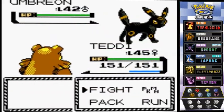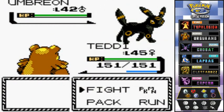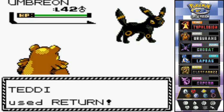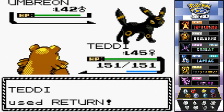These dark type Pokemon like to mess with you a lot. They'll use Sand Attack and the occasional Confuse Ray, so just be aware of that. And Umbreon right here is pretty strong.